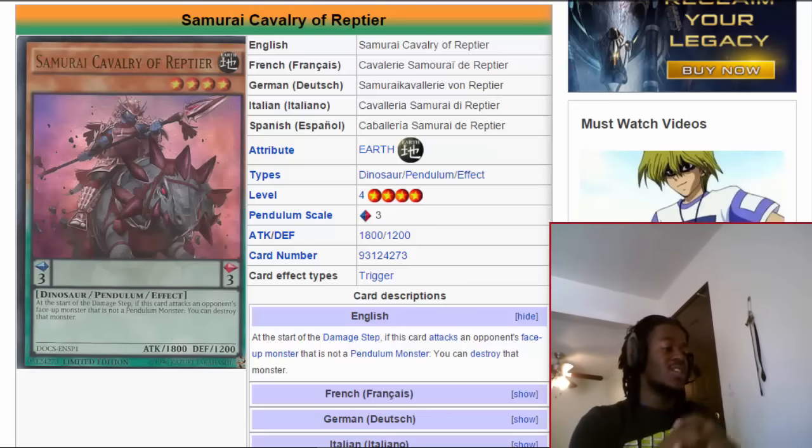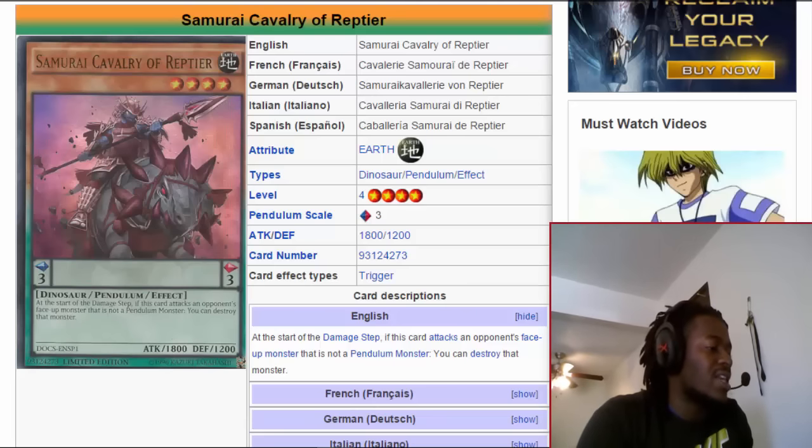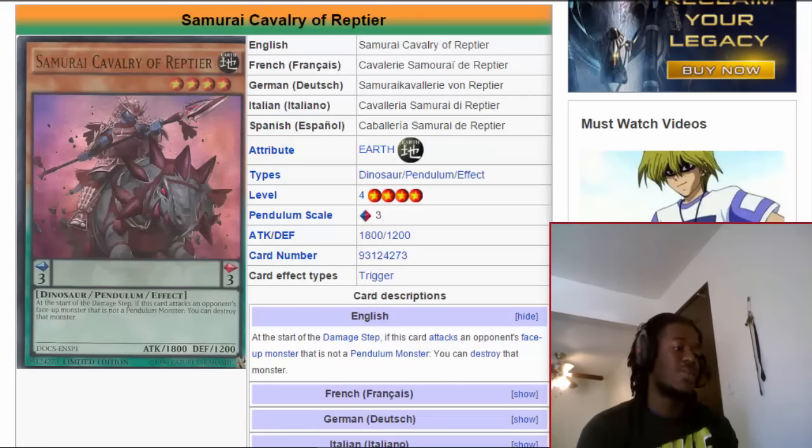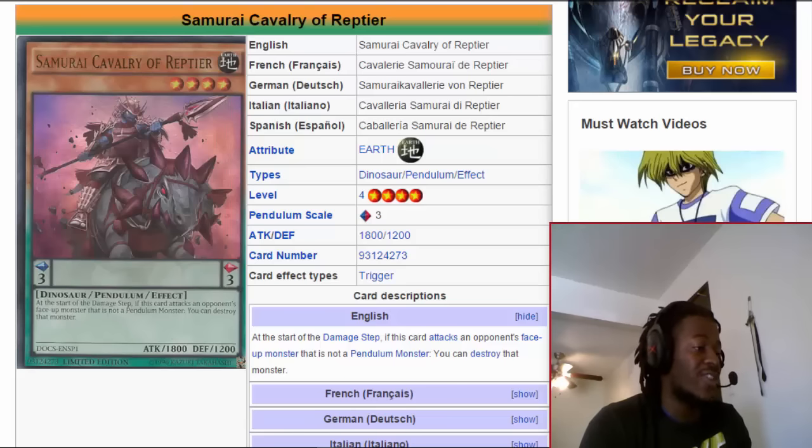A lot of players say this card isn't that great anymore because of the decline of Cosmos and the rise of Pepe, but the problem with that is there are still a lot of great extra deck cards being played. For example, Ignister Prominence is still a main card that Pepe goes into, and its 2850 body isn't something easy to get over. The longer you allow it to sit on the field the better its effect becomes. Samurai Cavalry provides an instant out for that card, since it just destroys the monster by effect and you can keep going from there.